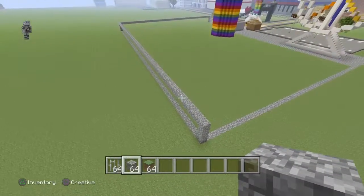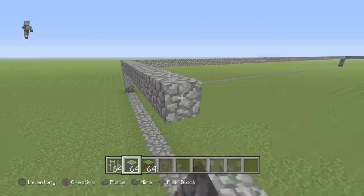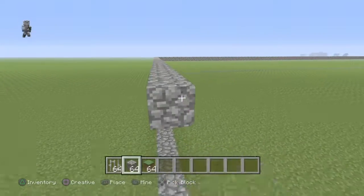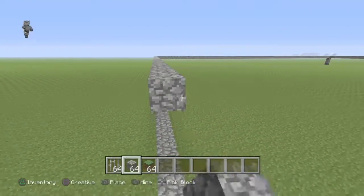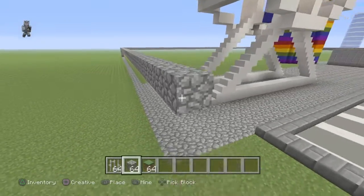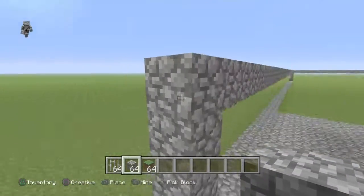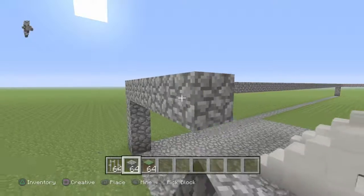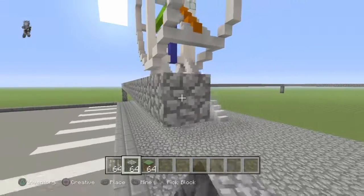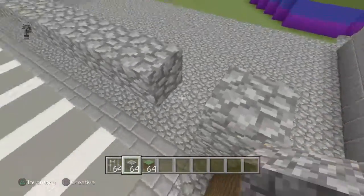We finished our ferris wheel over there where the dropper is going to be — pretty cool when it's finished. We're just going to build a ladder up there for it, but we could do a lot more unique things. We're gonna need like stands of food, like cotton candy and stuff. You always need cotton candy at a carnival — well, it's basically an amusement park. The ferris wheel is gonna be like one of our main attractions.